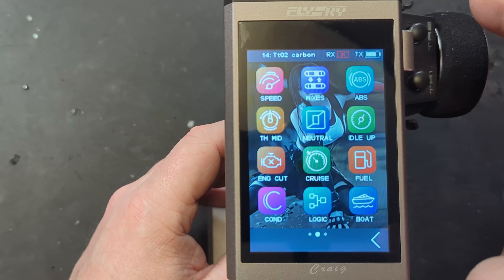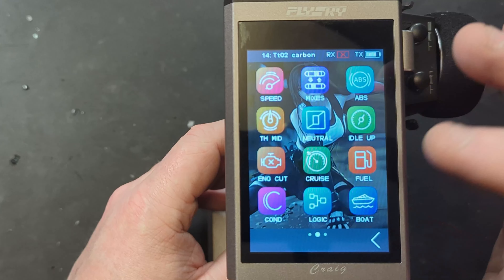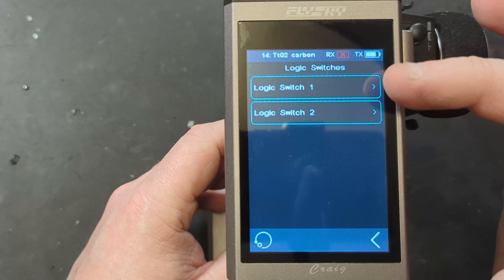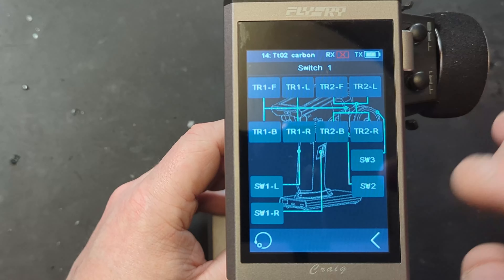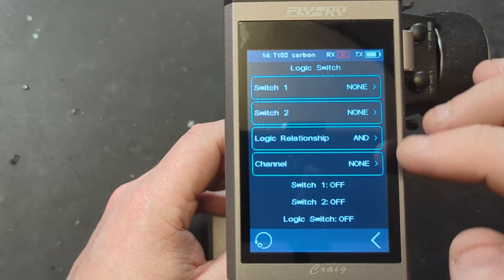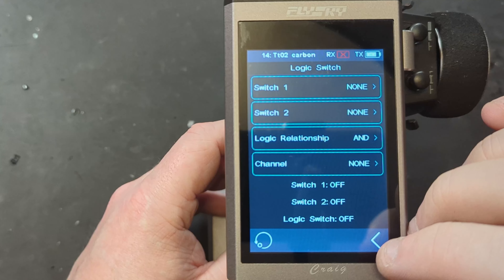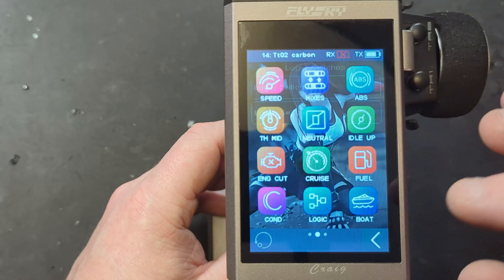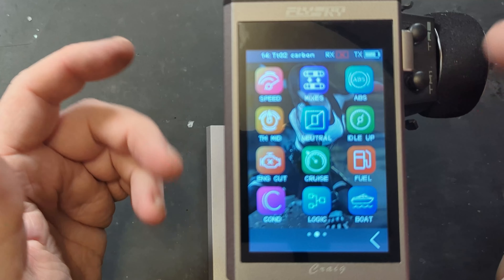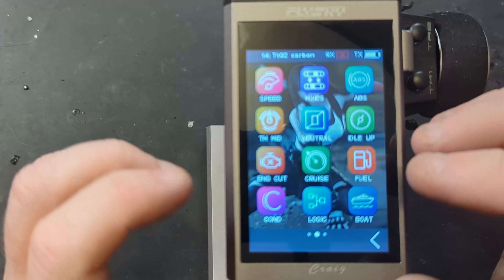We have logic, which is where you can set multiple switches so you can have different switches relate to other switches and then have a different outcome. I can see how that could be quite useful if you want to set up certain mixers or certain scenarios where you hit two buttons and then it does something else.